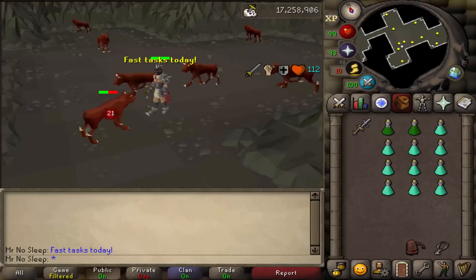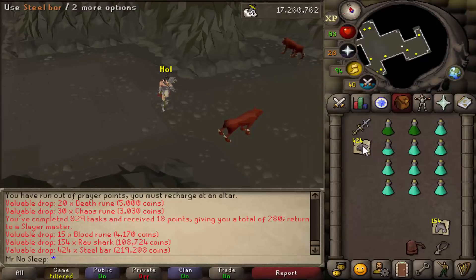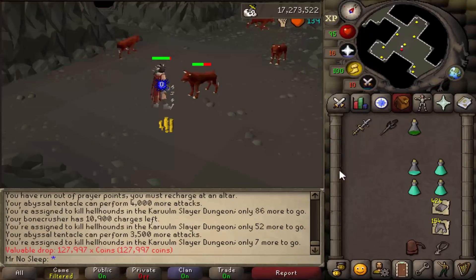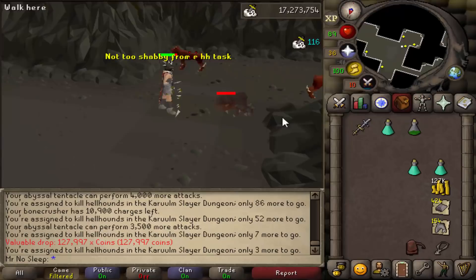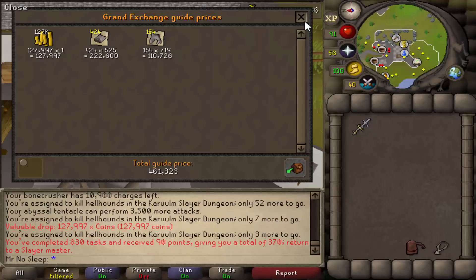Day two starts off with a Hellhound task, this time in the Konar Slayer Dungeon - I think these are higher level. We got a ton of drops: 424 noted steel bars - imagine an ironman getting that, that's thousands of cannonballs - followed by 154 raw sharks and 127,000 GP. Not too shabby at all from a Hellhound task. That's over 400k twice in a row from Hellhounds during this video.